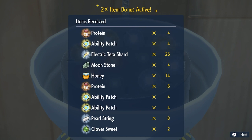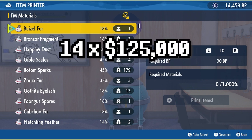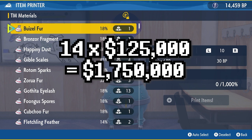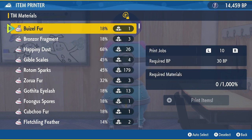I used this time specifically because it also gives you 10 lots of protein, which if you're training Pokémon for competitive or Tera raids is incredibly useful to have. Stopping the time just there, that's about 4 minutes. In that 4 minutes we got 14 ability patches — 14 times 125,000 is 1,750,000. That's almost 2 million Poké Dollars in 5 minutes. If you ever need more money in Pokémon Scarlet and Violet, this is undoubtedly the fastest way you will ever be able to do it.